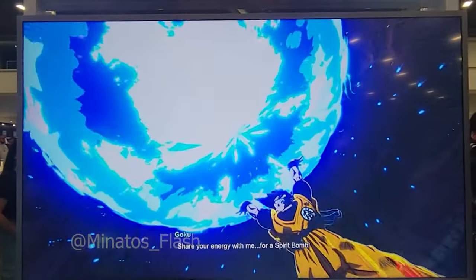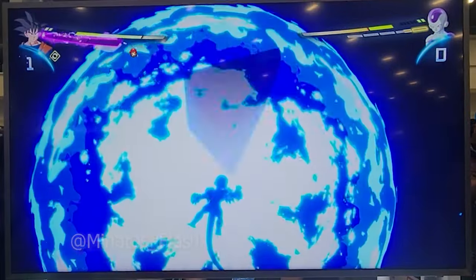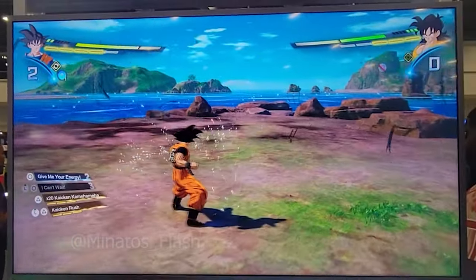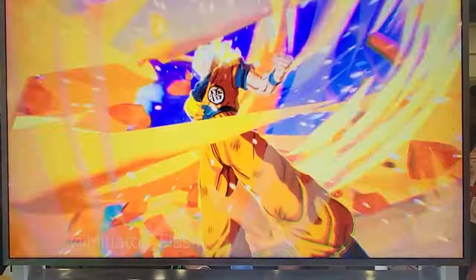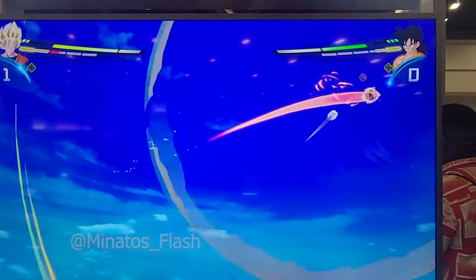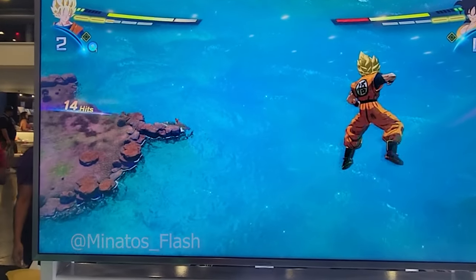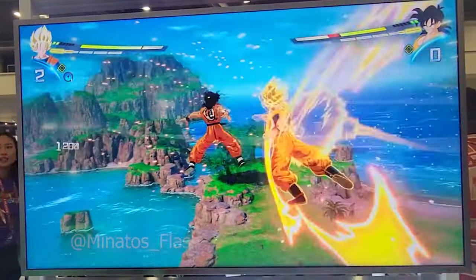And here is the Namek Goku spirit bomb! Looking at the damage — we do 30.9k damage, which is a lot. Go look at any other gameplay; most ultimates do around 15k to 20k damage. 30k damage is kind of crazy. We also see the character transforming into Super Saiyan right after that. That 30.9k is really, really devastating.